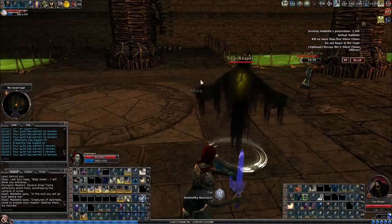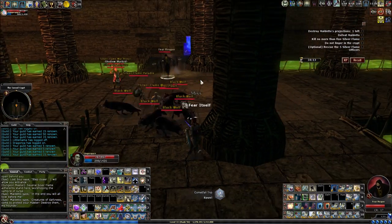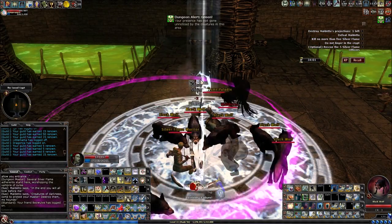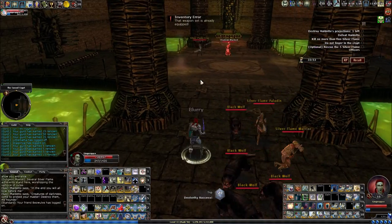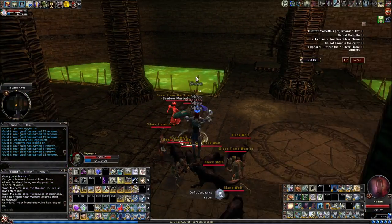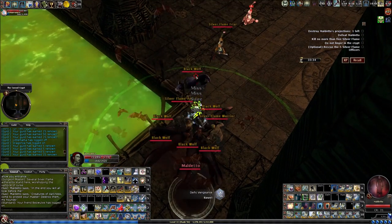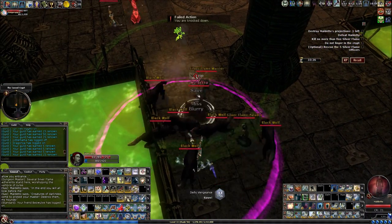And a Fear Reaper — of course. This is like the worst place for a Reaper. The Fear Reaper is dead. Where's our Moldetto? There he is. Be very careful about using ray spells — you want to make sure he's the only thing that's going to get hit by it, if you're trying not to kill the Silver Flame.